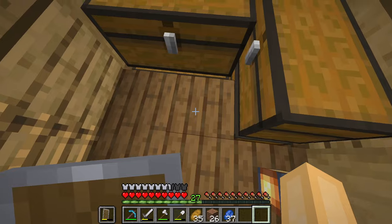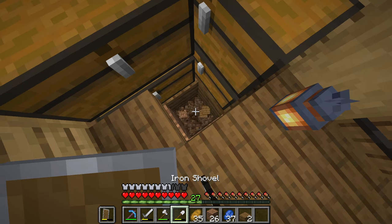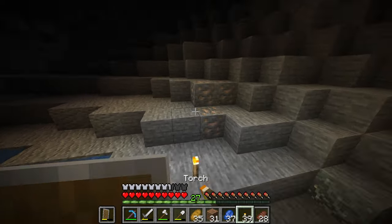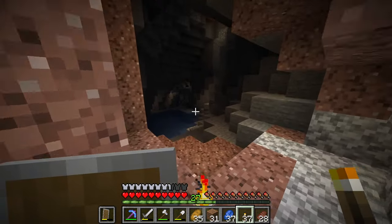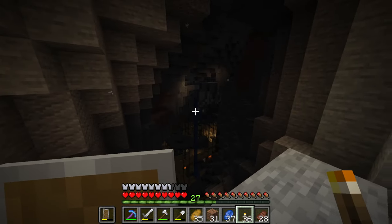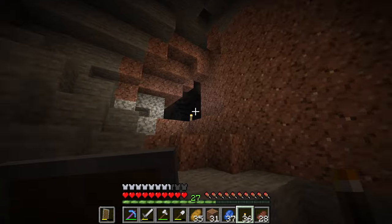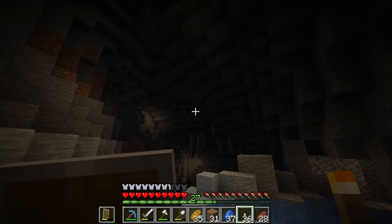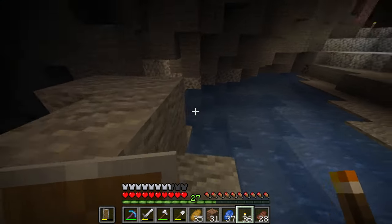I'm going to start digging out a nice big area underneath here. Hopefully we don't run into any caves - actually if we do it'll make it a lot easier. We ran into a cave right here which is good because we'll have to mine a lot less. Oh there's a mineshaft - I need to check this out! That is so cool - if we want chains, we know where to come. Unfortunately right underneath our base there is a water cave that is completely submerged.